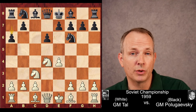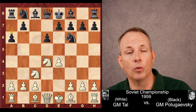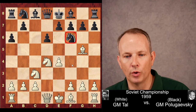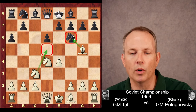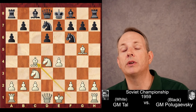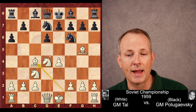Lev Polugaevsky has his own variation of the Sicilian named after him, although he does not play that in this game. Tal chooses to play the sharpest line with white — the absolute main line. Bishop to g5, applying immediate pressure to the knight on f6. If that knight were to go, the d5 square would become quite vulnerable for black. So he plays knight b to d7 to back up that knight. Now bishop to c4 — Tal is not wasting any time, getting all four minor pieces out and applying maximum pressure.